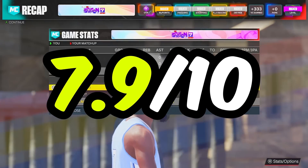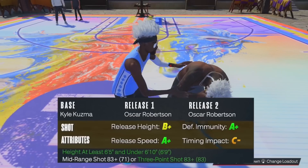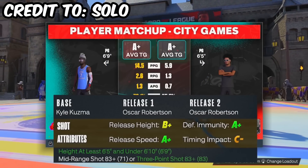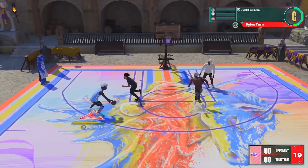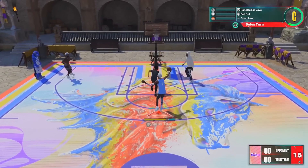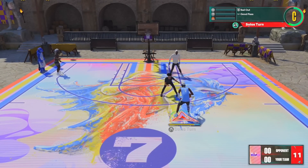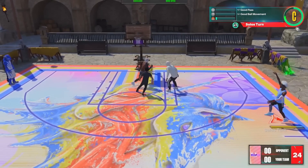Jumping into game number seven and we have the best jump shot in the game — my jump shot — which is base Kyle Kuzma with both releases as Oscar Robertson, 100% speed, blending does not matter. We're starting off with ball. I hit Connor, his guy is not playing which is kind of weird. I hit Connor and he hits me back — first shot of the game and you already know what color that is. It's green! Three to nothing.